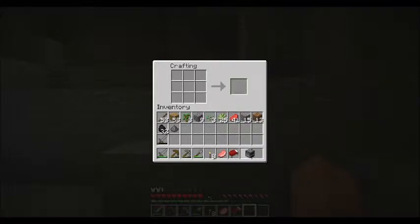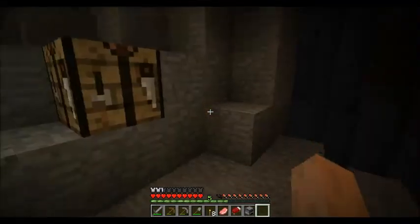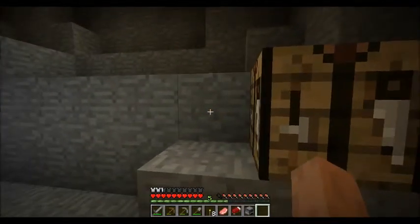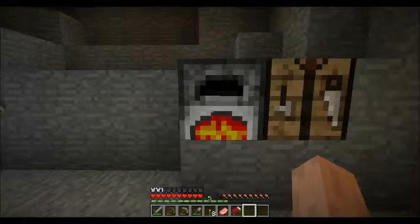Right now I got the Steve skin — I just sort of like how it looks, it's nice. So I'm gonna need to put about five coal in there and then my iron.